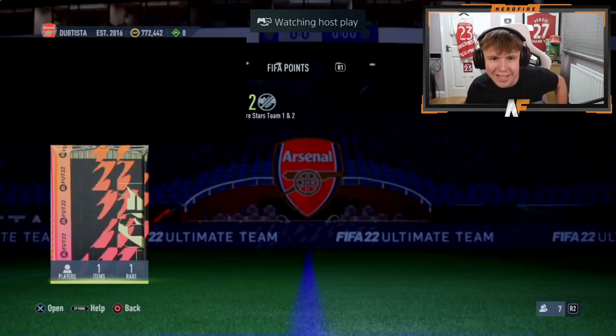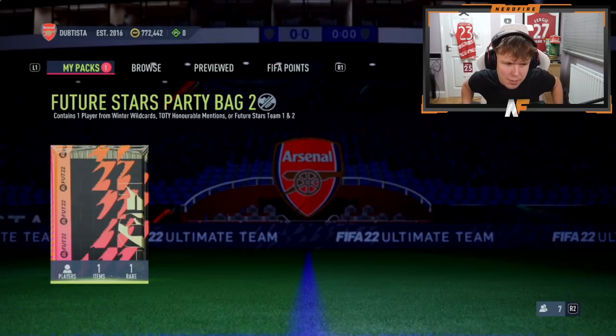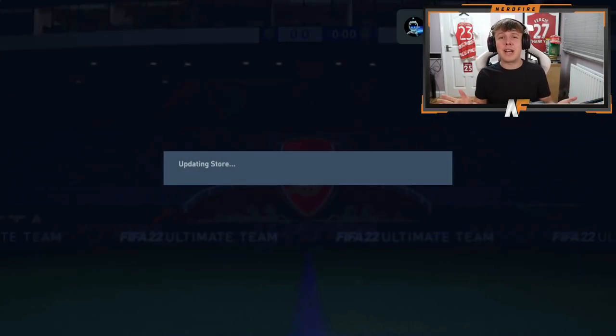Shout out to my boy Robbie - MrRobster AT7. We're back on his account. This is number 10 for the video - maybe 11, one of the two. Let's have a look, what's it going to be? Winter Wild Card. Oh - Yung-Chu. He's just got two centre-backs, two Premier League centre-backs, so they do actually link. So it's actually not the worst outcome.